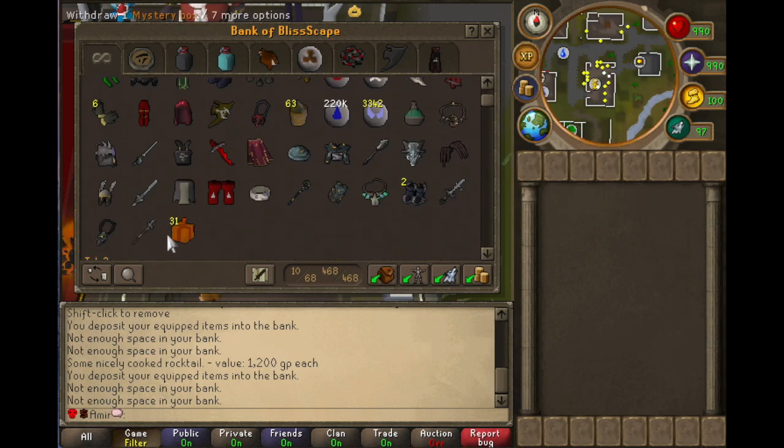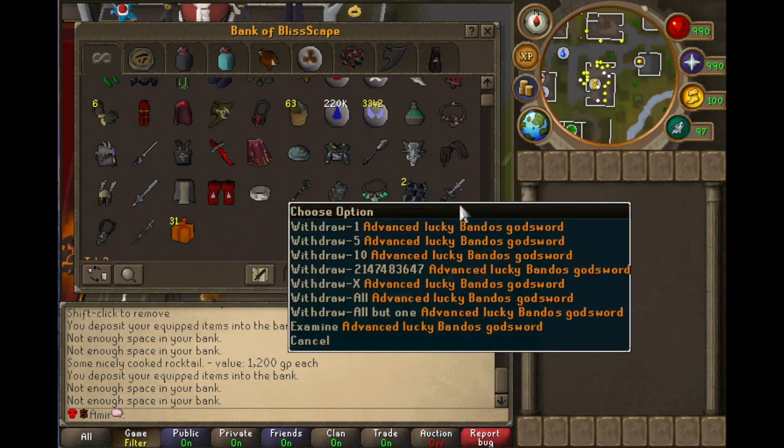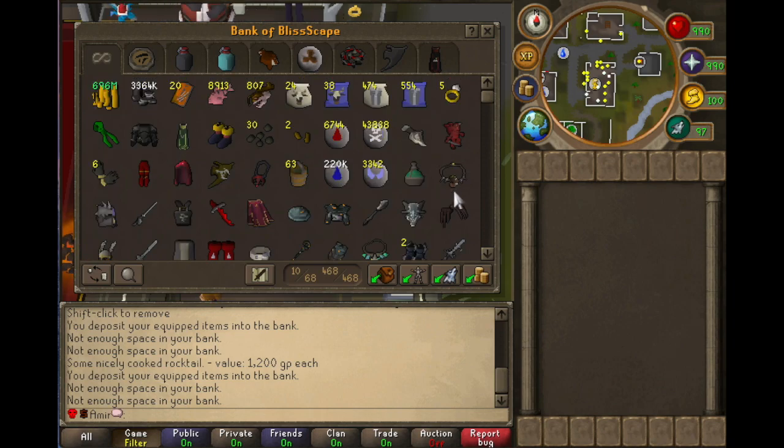That's how you want to set up your bank. I also have mystery boxes here — I'm still considering where I want to put those. I have my player-owned house bank as well. I also have my bossing items: my Saradomin spear for Corporeal Beast, Saradomin whisper if I want more strength bonus, BGS if I want to lower someone's defense, and dragon claws just as a special attack weapon. That's how I set up my main bank.